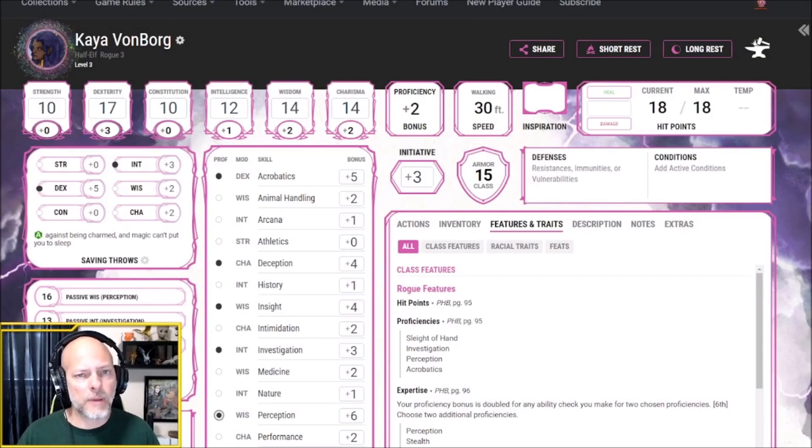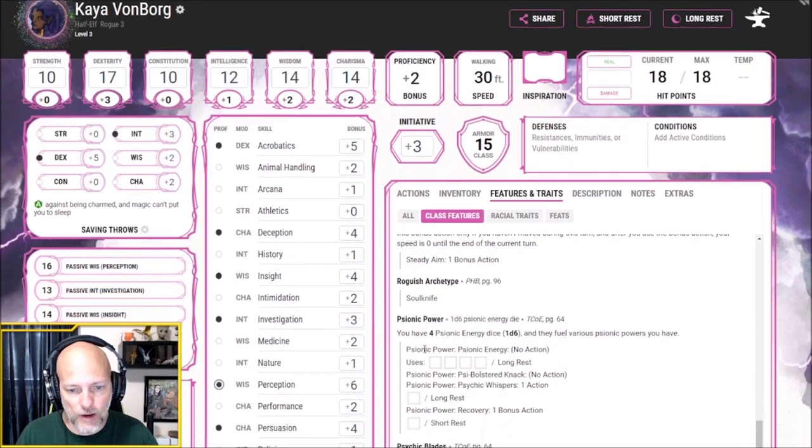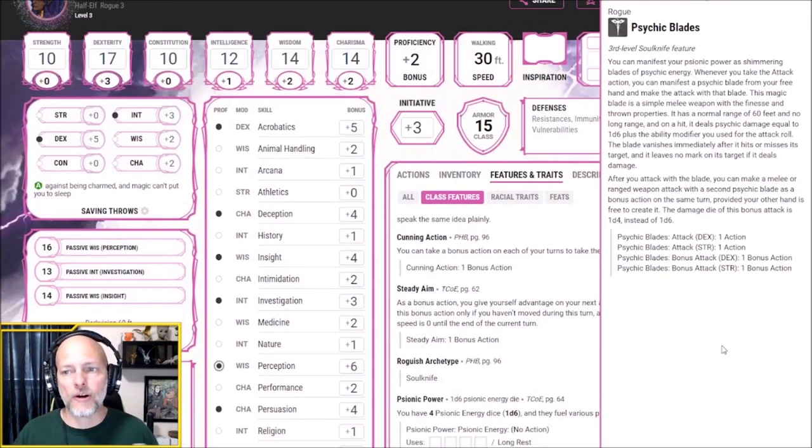At level 3, Kaya gets to pick her archetype — the Soulknife. This is a psychic type of character who uses their mind for better skill performance and can manifest weapons in their hands. Let's look at Psychic Blades first because it's one of my favorite features. Here on D&D Beyond under class features, our Psychic Blades read: you can manifest your psionic power as shimmering blades of psychic energy. Whenever you take the attack action, you can manifest a blade from your free hand and make the attack with it.